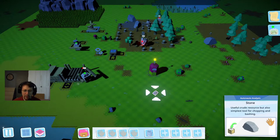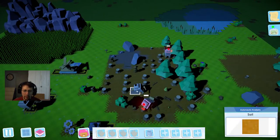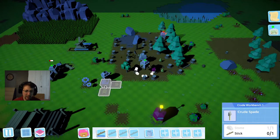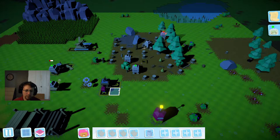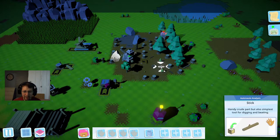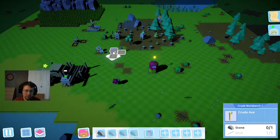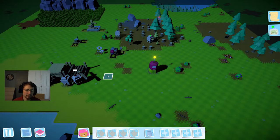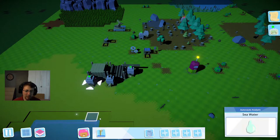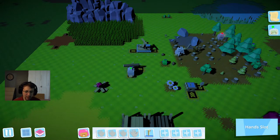We're going to need a stick. Let's go ahead and grab one — we'll charge this one up. We want an axe. Go ahead and charge this one back up again. That's going to be a common thing, charging up the robots. So once I get a couple more of these built, we'll see about making another robot to charge up the other robots so that we don't have to do that anymore.